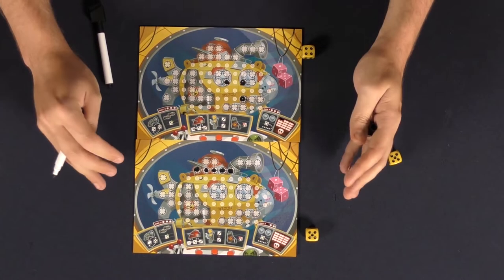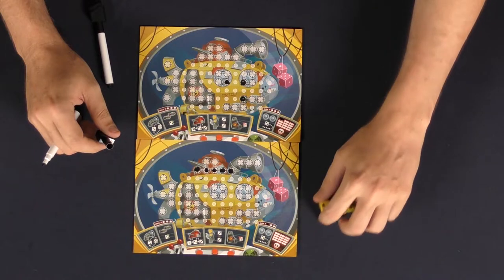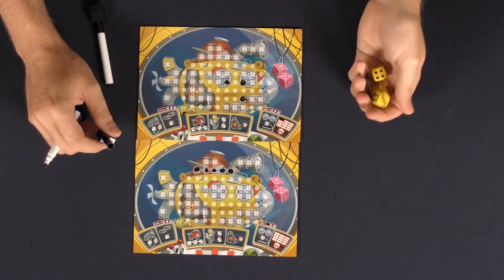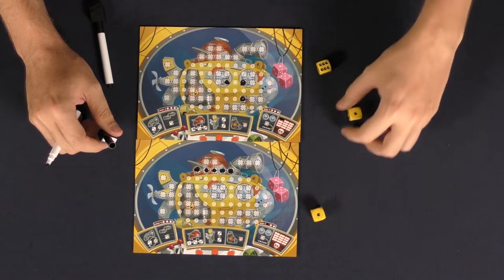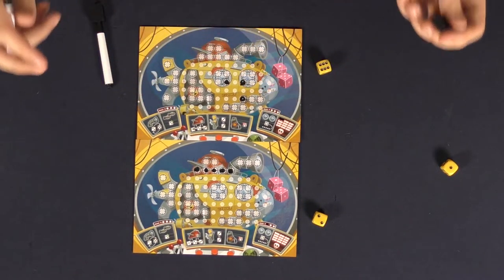So each player has chosen their die, chose an ability, and marked off spaces. Then the next player is going to get to go in clockwise order. They'll take all the dice, roll, select a die, the other player will select a die, and they'll both use an ability if they would like, then mark them off.